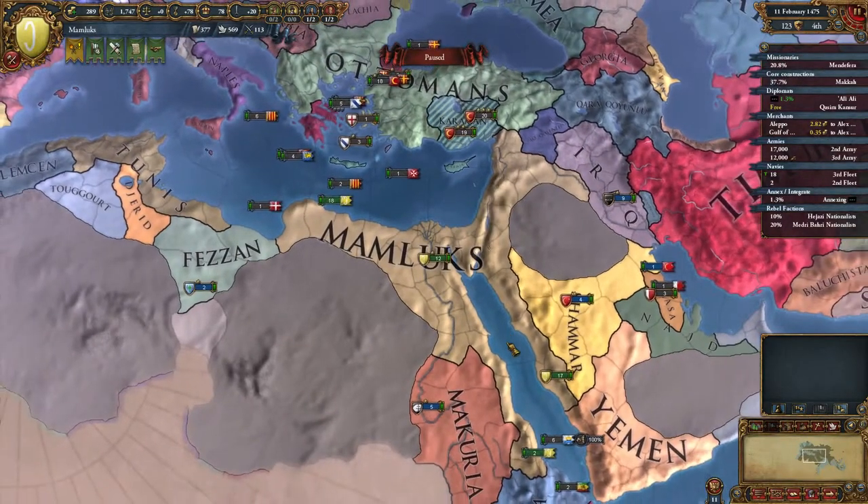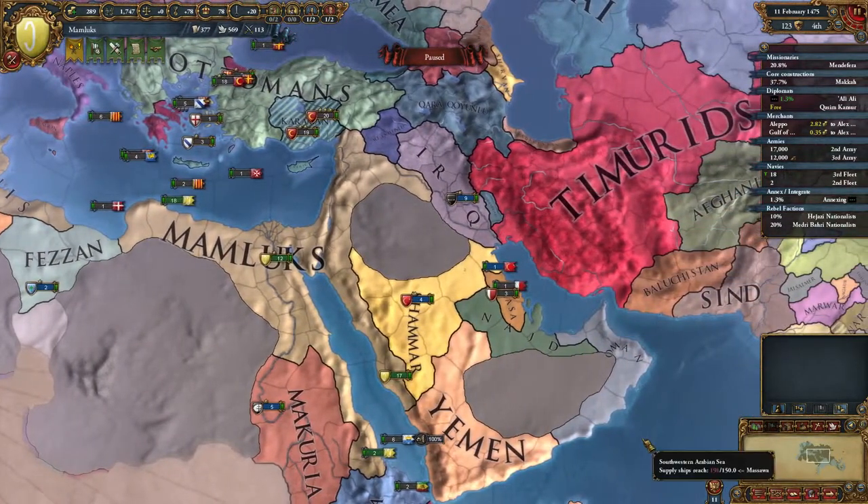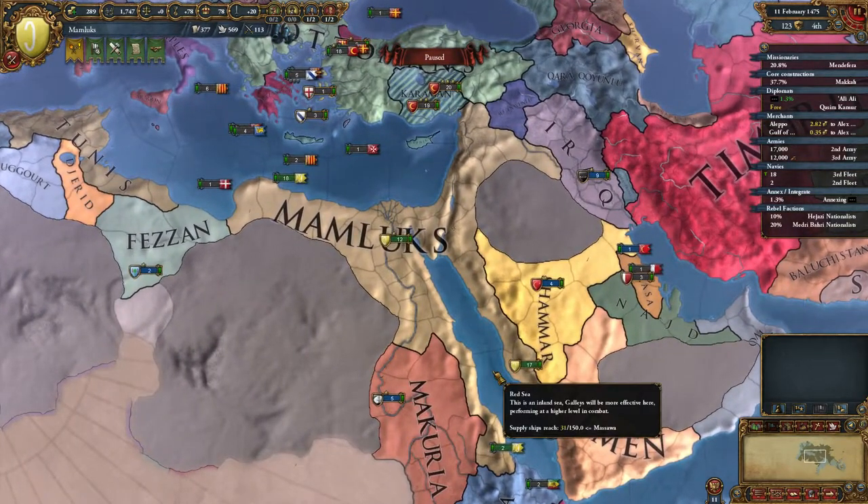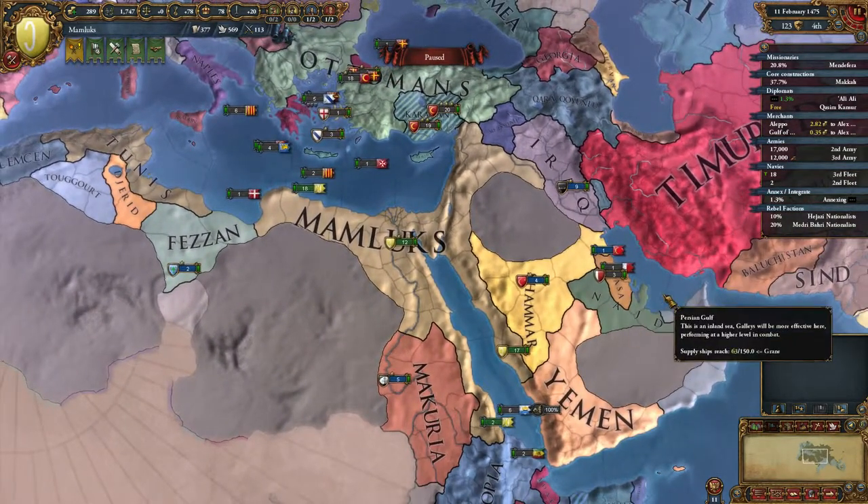Hello and welcome back to more Europa Universalis IV. My name is Braheer and let's keep going with our Arabian Coffee Achievement run as the Mamluks.